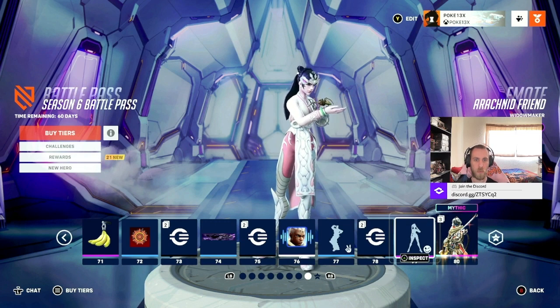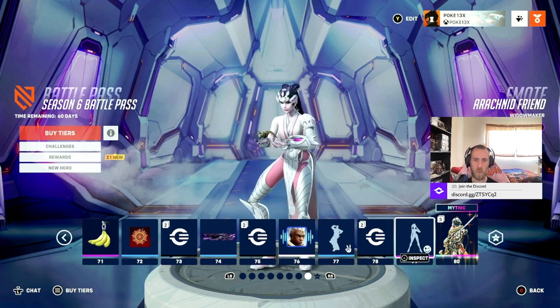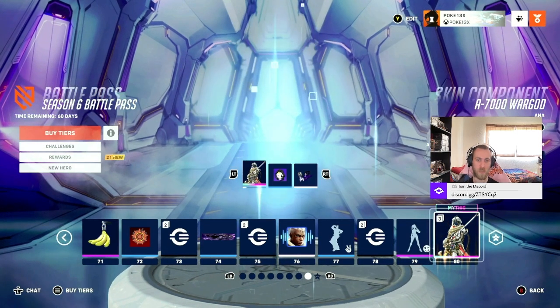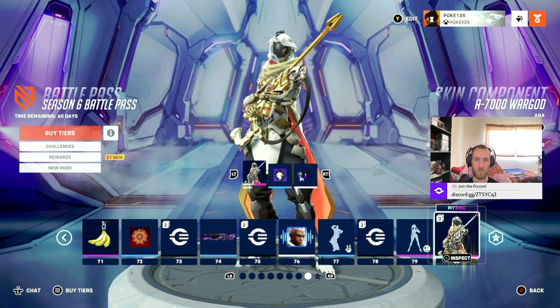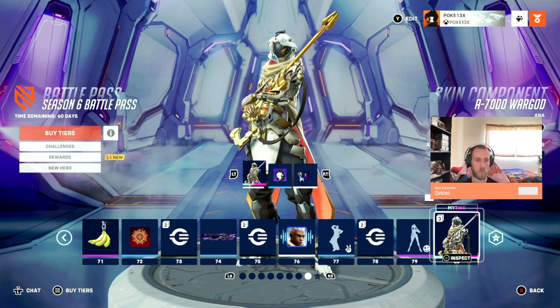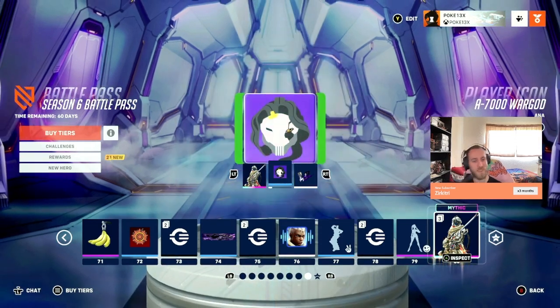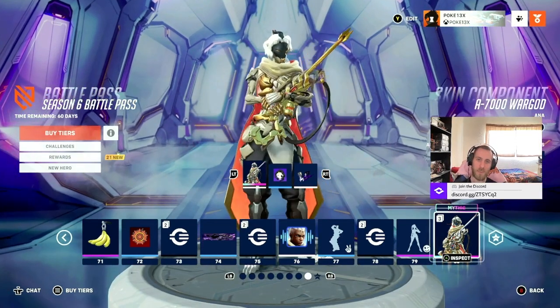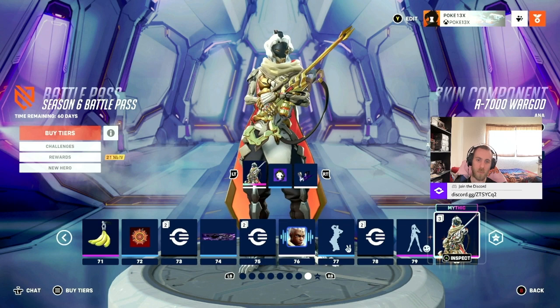Another spray. Here's Widowmaker's emote — is she walking a spider? And it goes on the ground. That's awesome. And then here's the last tier for the Ana Mythic skin. It kind of looks more like her now. Wow, that's insane.